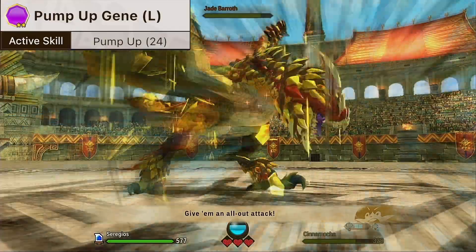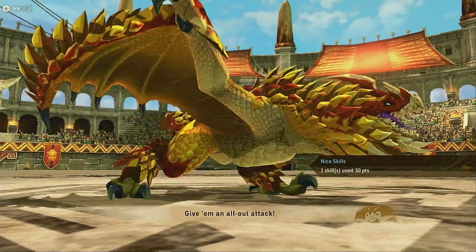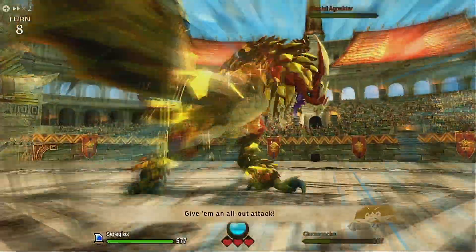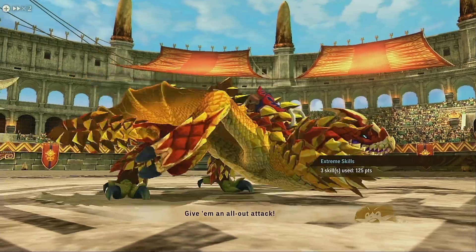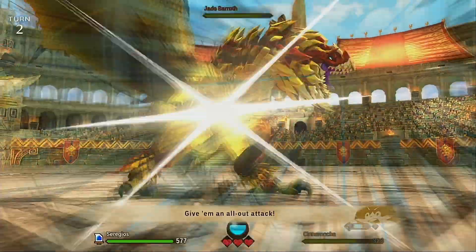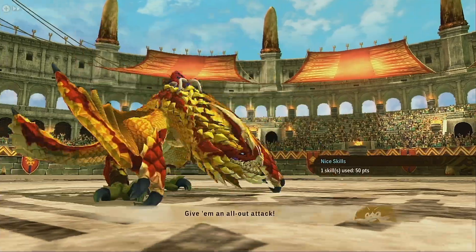Moving on to the skills — our first one is Pump Gene L, which is Pump Up. This boosts all element attacks by 70 for 5 turns, which is pretty awesome, but the disadvantage is it lowers all element defenses by 30 for 5 turns. Our All Element Defense Boost gene kind of counters this, helping us stay alive in certain situations. This gene is pretty OP and this mix of crit in general is pretty strong.